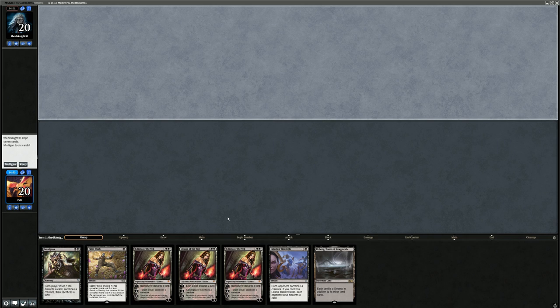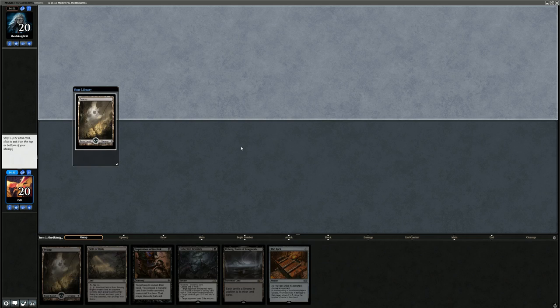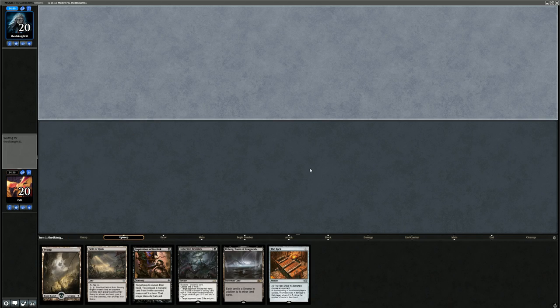So what do we think of this hand? It's not very good — triple Liliana, only one land. We'll go to 6. This one I can get behind. So we've got our turn 1 Inquisition, turn 2 Brutality, and a win condition with The Rack. It's gonna be a tapped Blood Crypt from our opponent. Let's have a look with Inquisition.